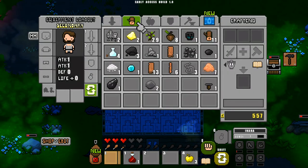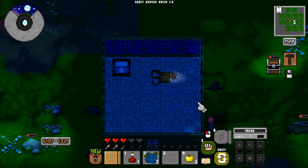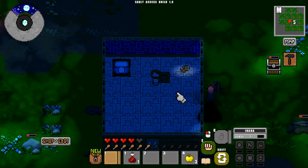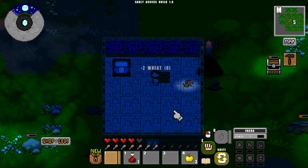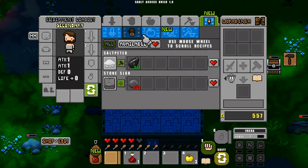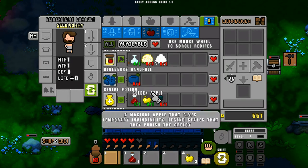We do need food though — we're hurting on food pretty badly. We've got some blueberries, we can eat those up. That helped a lot because it was a blueberry handful. Can we eat wheat? We can — it's not very good, but it's better than nothing. We'll go around and collect more stuff later, just glad to have it out of the inventory for now till we can make some different stuff.